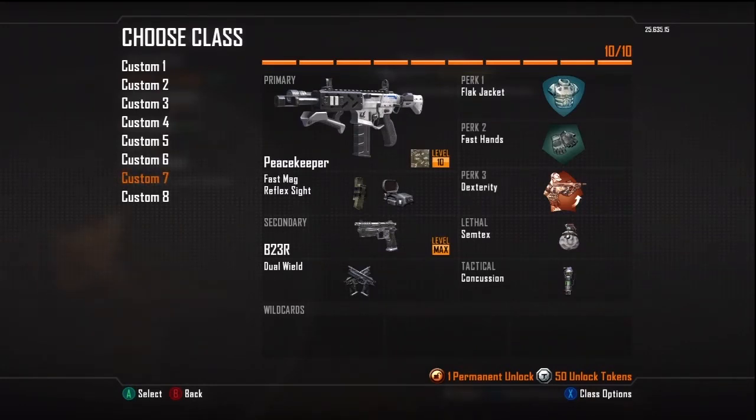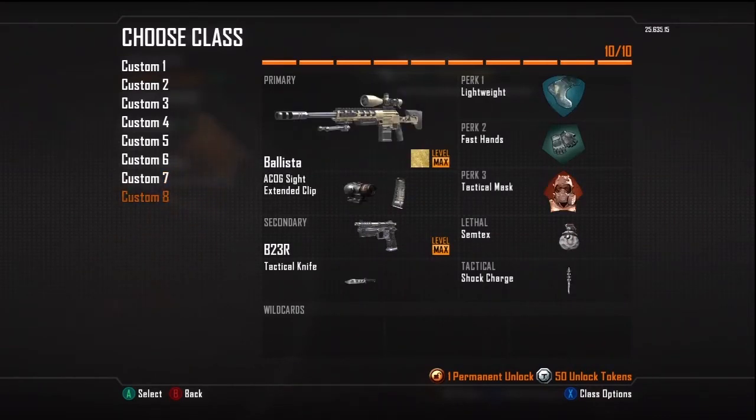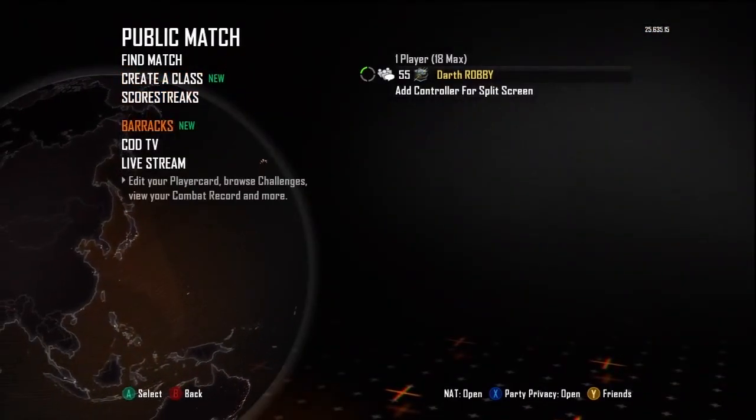Custom slot 7 is the new DLC weapon called the Peacekeeper with fast mag, reflex sight, B23R dual wield, concussion, semtex, dexterity, fast hands, and flak jacket. Custom slot 8 I never really use — it's a Ballista with a cog sight, extended mag, B23R, tactical knife, shock charge, semtex, tactical mask, fast hands, and lightweight.